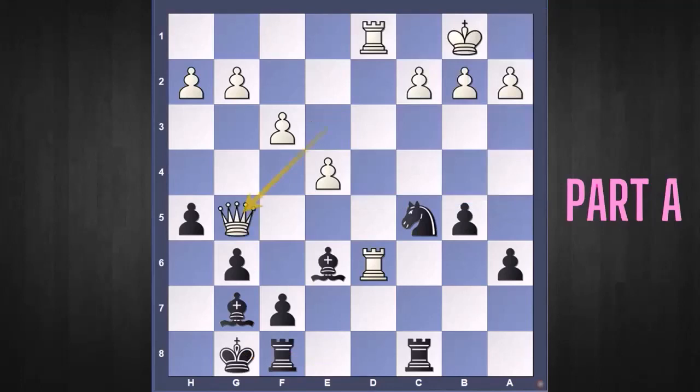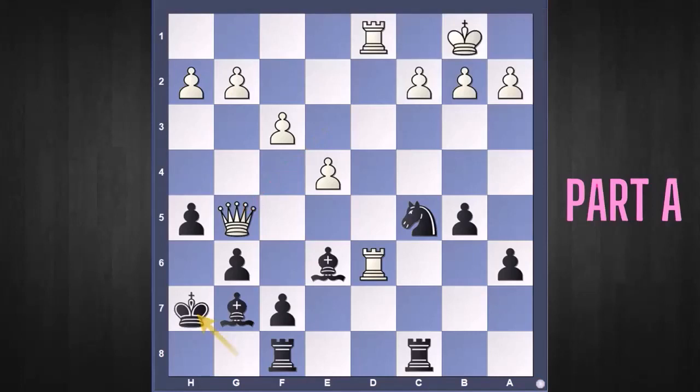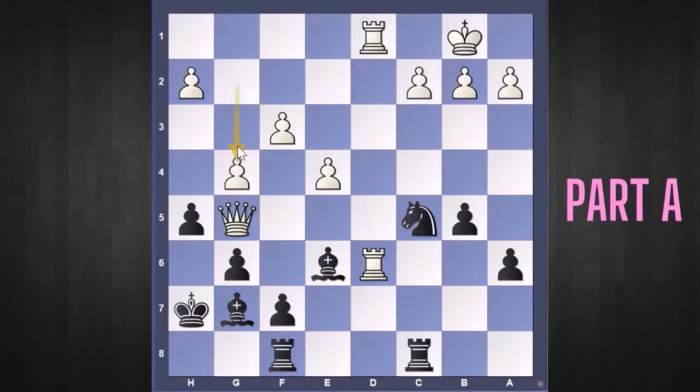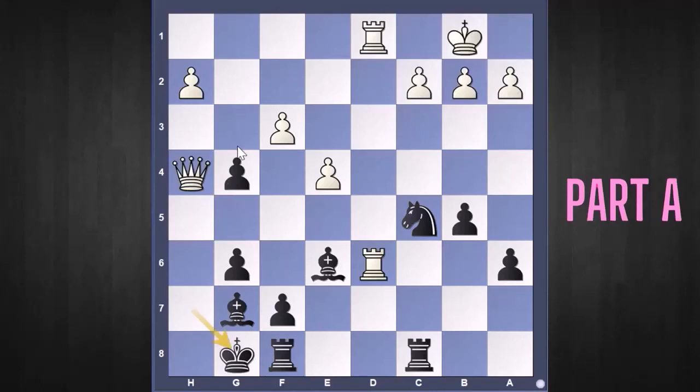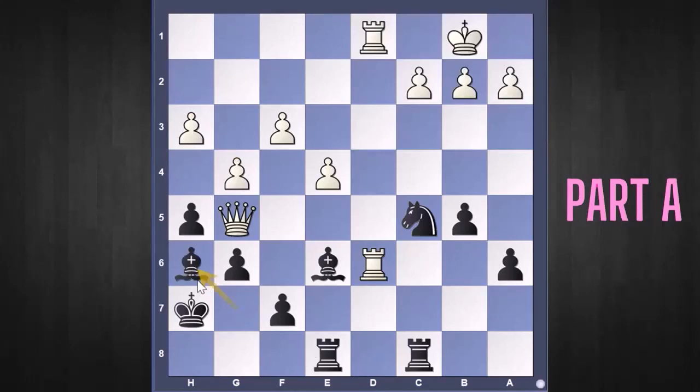The main scary move is queen g5 — we have to be very careful. The main move we should do in this case is king h7. King h7 is necessary because we want to have the bishop h6 move coming up, possibly. In this case they go h3 to basically go g4. They go g4 right now, we'll do hg, they go queen h4, king g8, f4. Trying to be scary about rook f8 is fine, and the game is nowhere near a problem for black — we have a really good position. No problem, f5 taken twice, and we are safe.